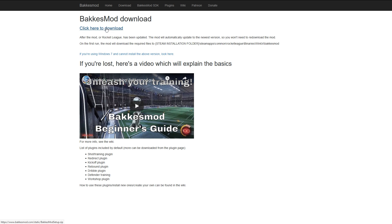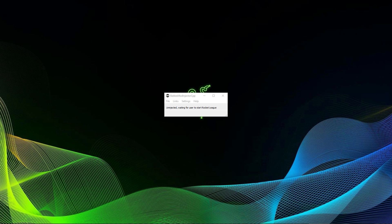Simply download, extract and install the program. After the installation has finished and you've launched it, it will look something like that.